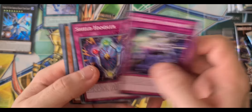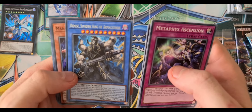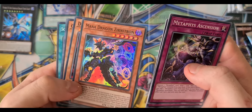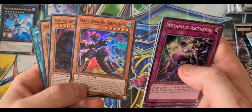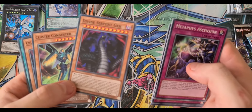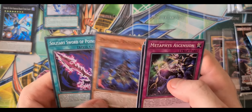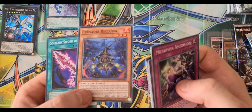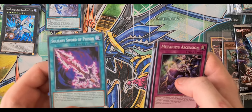Second pack. We have Metaphierce Ascension, Shield Handler, Contact Gate, Demise Supreme King of Armageddon, Mana Dragon Neutron — which is a really cool super rare, the colours on it make it look really cool — Divine Serpent Geh, but not the ultra rare one, nice to have the common as well. Cluster Congester, Crusadia Reclusia — I remember getting that in the Megatins, so it's nice to see a non-ultra rare one of these — and Solitary Sword of Poison.